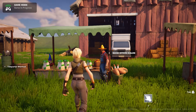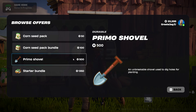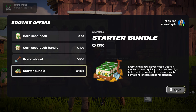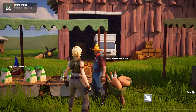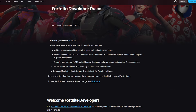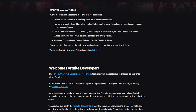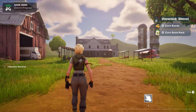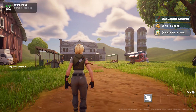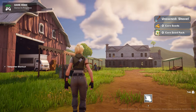Hey everyone! Today we are diving into UEFN's new In-Island Transaction feature, a way for you to create your own in-game economy by offering items to players in exchange for V-Bucks. In order to publish your project using In-Island Transactions, you'll need to review and agree to the updated Fortnite developer terms in the Creator Portal. Now let's take a look at how this feature works in-game in a small demo we put together using content from the In-Island Transactions feature example.